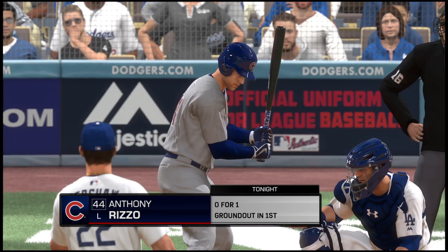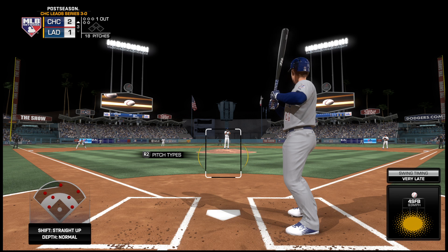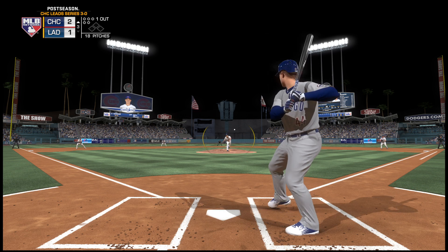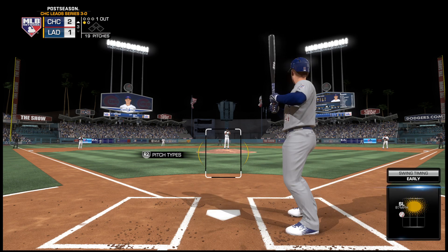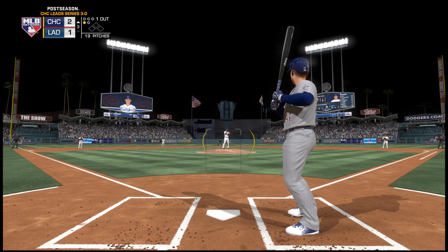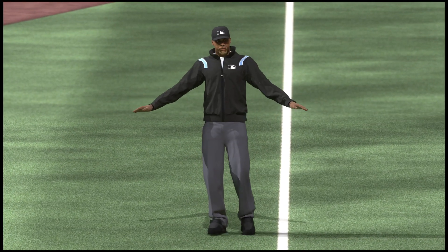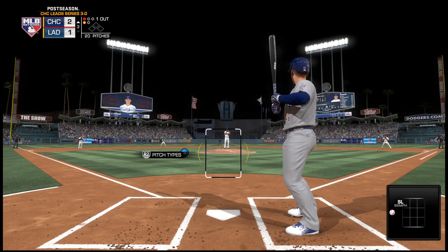Anthony Rizzo stands in now — one out here in the early going. First pitch on its way — way out in front. A two-to-one score here as we play inning number three. Check swing — they'll point down to the third base umpire, but no swing on that one, it's ball one.